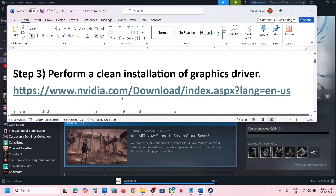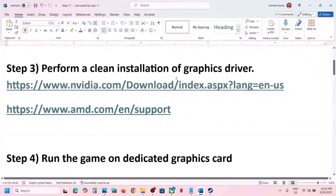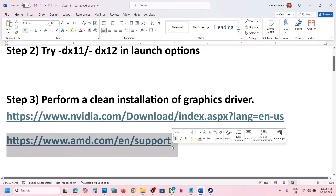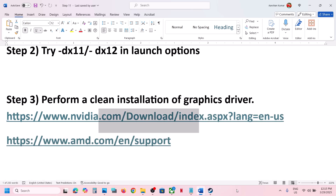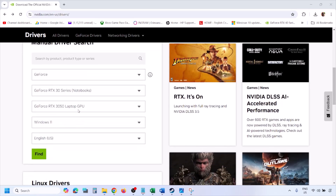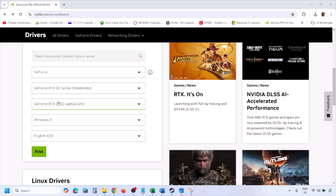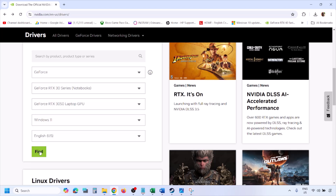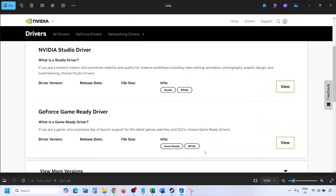The next step is to perform a clean installation of your graphics card driver. If you have an Nvidia card, go to the Nvidia website; if you have an AMD card, go to the AMD website. On the Nvidia website, select your graphics card from the list and make sure you select the correct operating system — Windows 11 or Windows 10 — then click Find.